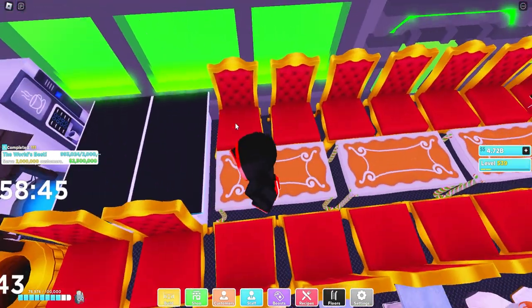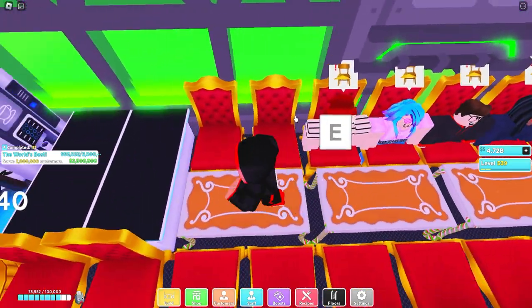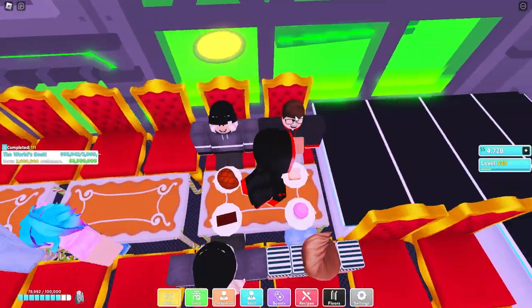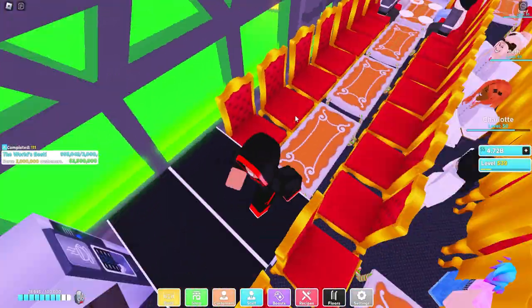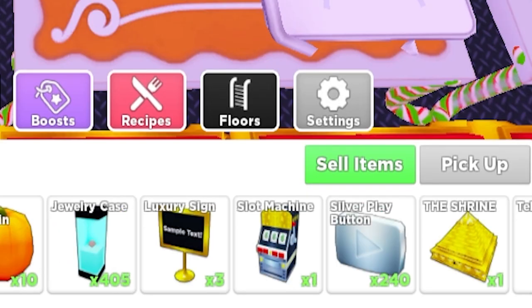At the entrance you want to use gingerbread tables and royal chairs so you get VIP customers and elf customers, because elf customers eat faster and order quicker. That's why you have the gingerbread tables — so you can get more customers. At the back here you want to do the no-click glitch using silverware trays.